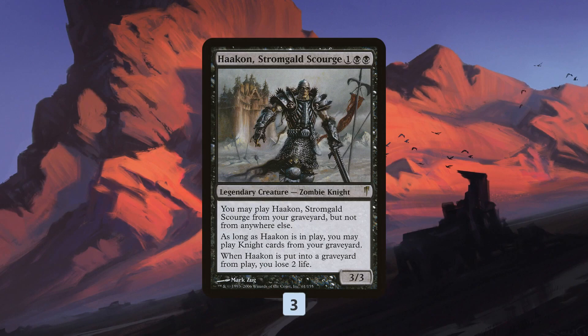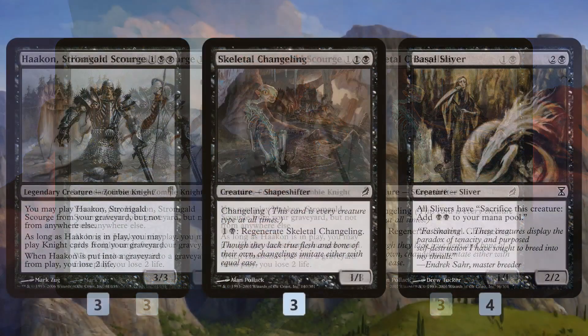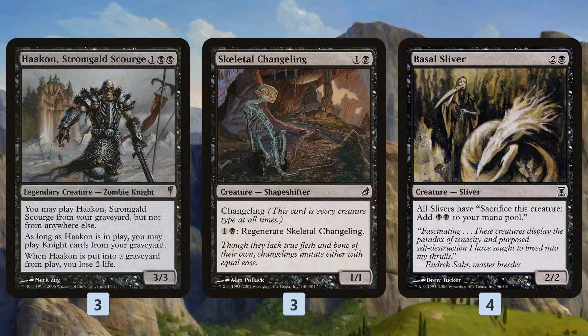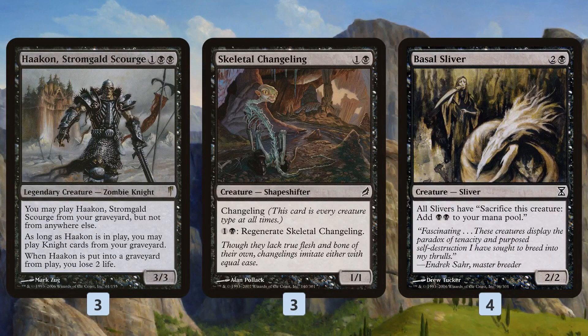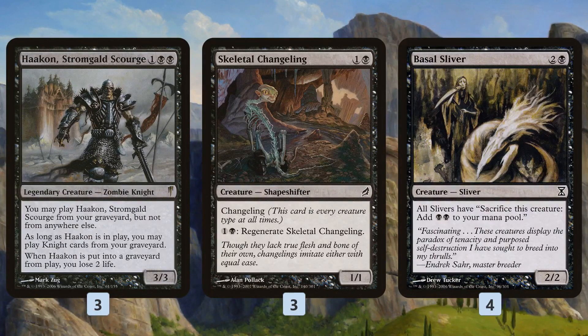So how do you combo off with Hakann Stormgold Scourge? Step 1 is Skeletal Changeling — just a 2 mana 1/1, but since it's a shapeshifter, it is all creature types at all times, which means it is a knight. So if we have Hakann out, we can cast Skeletal Changeling for 2 mana from our graveyard. The last piece of the puzzle is Basal Sliver, a sliver that gives all slivers the ability to sacrifice themselves to add 2 black mana. Hakann lets us cast Skeletal Changeling from the graveyard, and Basal Sliver gives us the ability to sacrifice the Skeletal Changeling to itself — because it's a sliver, because it's a shapeshifter changeling — to add 2 mana. Then we use that 2 mana to cast it again from the graveyard thanks to Hakann, because it's a knight. Then we sac it again because it's a sliver, thanks to Basal Sliver, and we keep repeating this.